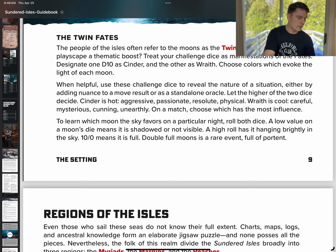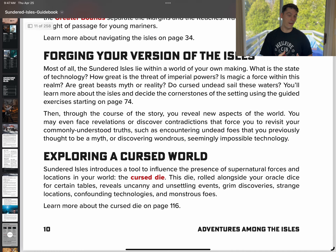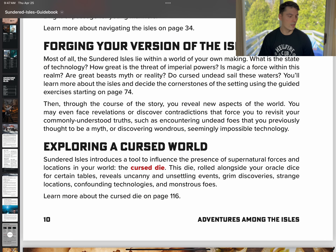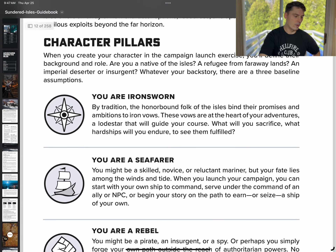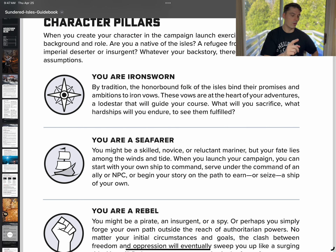Then we have our regions here, which kind of break down, and then forging your version of the Isles. So is magic a part of it? Do you have like crazy Leviathans and stuff? All things that you can go through, like the truth questioning that they have — that will help you build that out, or build it out in your own world building. And here we go — the character pillars. You're Ironsworn, you're a seafarer, and you're a rebel.